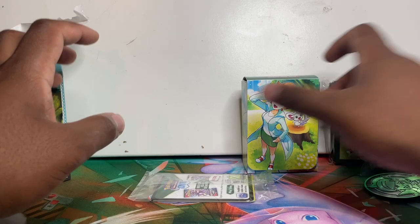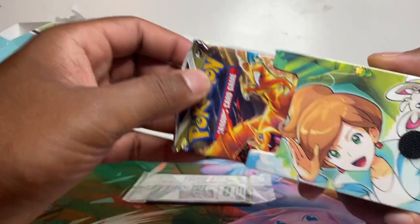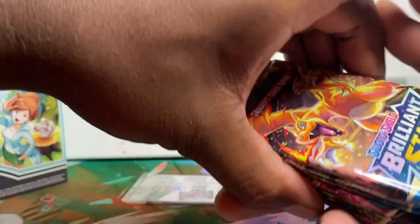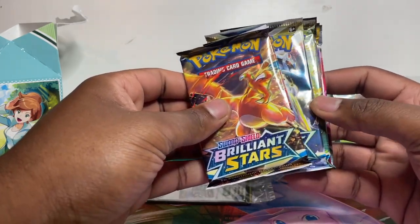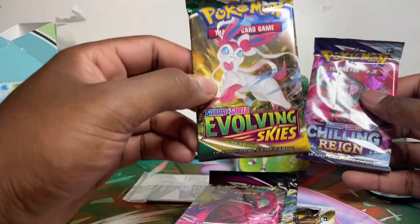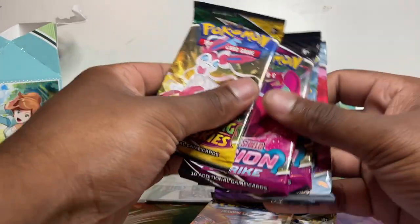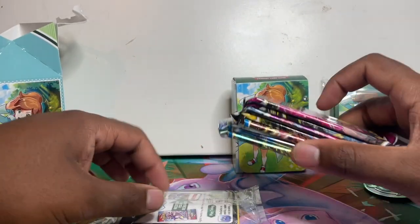Let's look at what packs are in here. The packs are in the deck box. We've got Brilliant Stars — that's what I like to see, any chance to pull the Charizards of course. So two or three Brilliant Stars, two Fusion Strikes, one Evolving Skies, and a Chilling Reign pack. The pack selection isn't too bad at all.